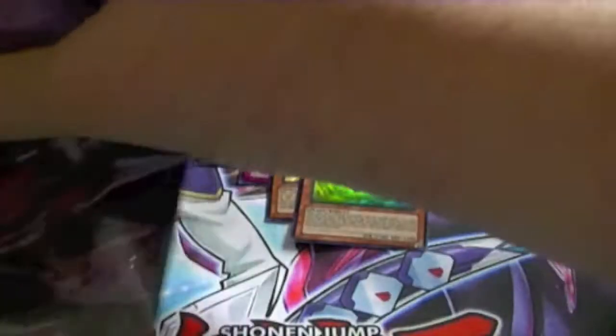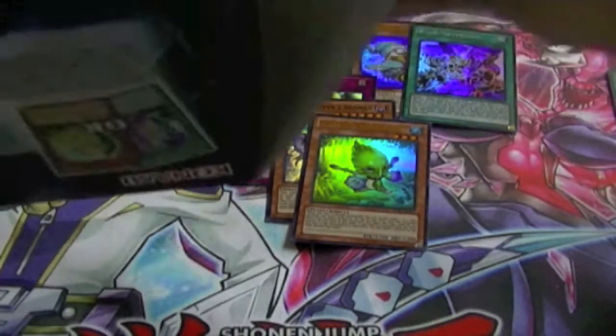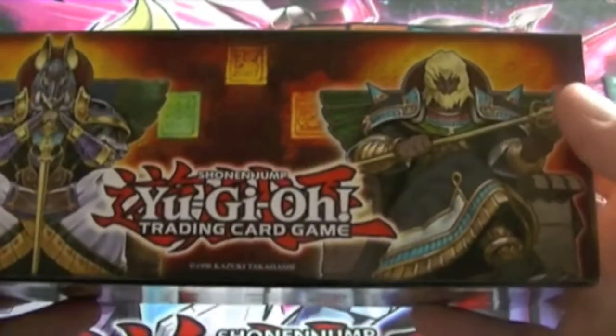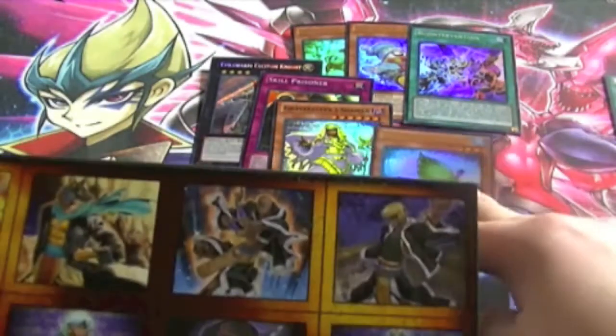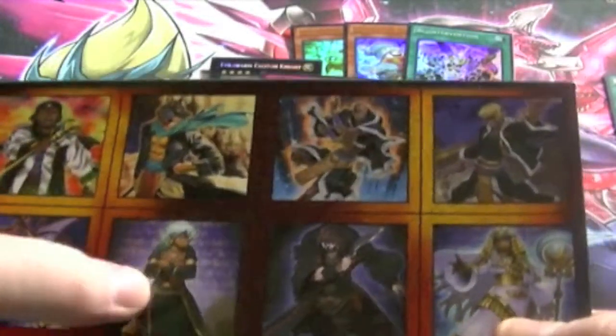Here we go into number two. Let's see if we can get the Gravekeeper's box art this time — and we did. So there's our Gravekeeper's: Spy, Assailant, Necro Valley, the Oracle, Gravekeeper's Steele, Shaman, Commander, Recruiter, and one of the new Ultra Rares that a lot of people are looking for.